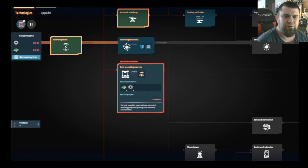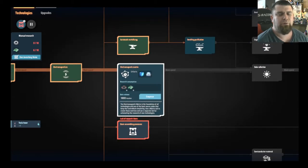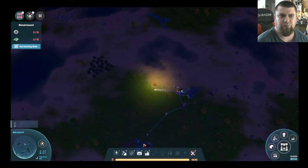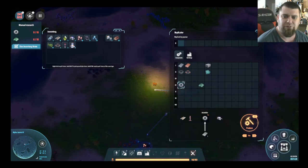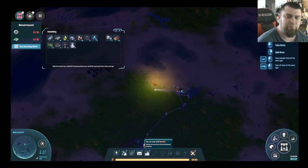We build our assembler. We need 10 of the gears, so we'll go to Components, go to Gears, set it to 10. Then we'll do 10 of these circuit boards — we'll actually make 20 even though we only need four.